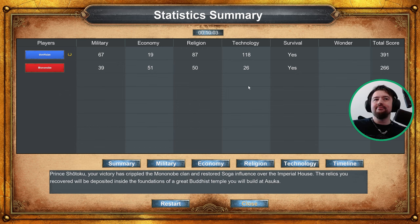Prince Shotoku, your victory has crippled the Mononobe clan and restored Soga influence over the Imperial House. The relics you recovered will be deposited inside the foundations of a great Buddhist temple you will build at Asuka.